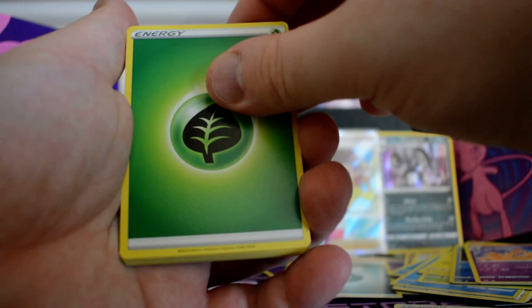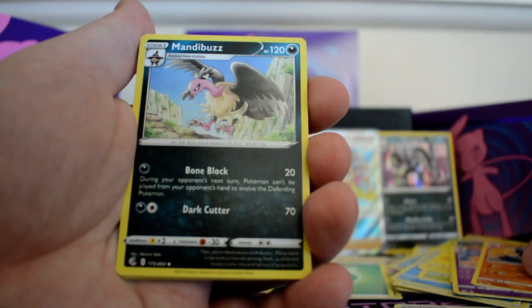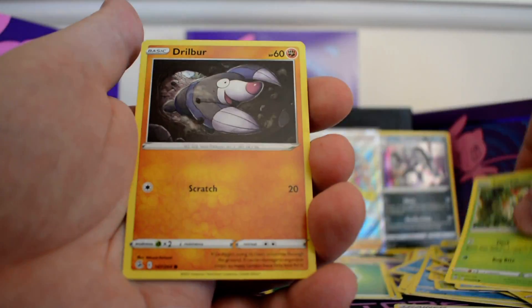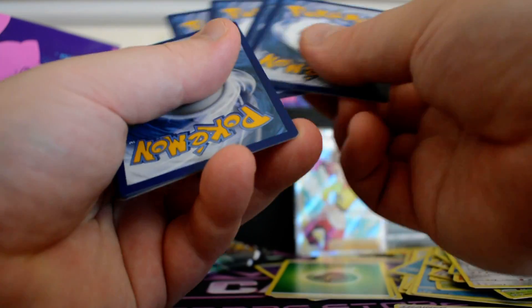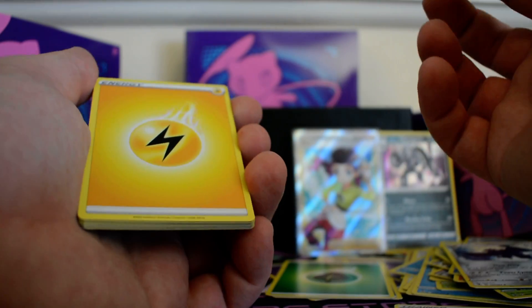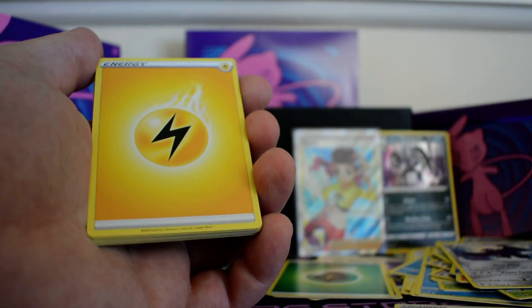Pack five: grass energy, Chili, Sinistea, Flygon, Mandibuzz, Tynamo, Zorua, Shelter, Caterpie, Dreepy, reverse Feraligatr, and a Corviknight. Hopefully I get something other than these two pulls. I know most ETBs don't give you much — it's mainly just a way to get the dice and sleeves and stuff — but I would like to see a bit more.